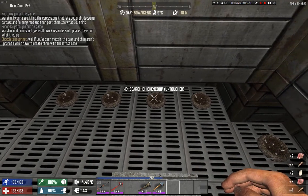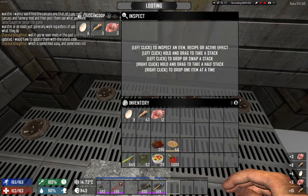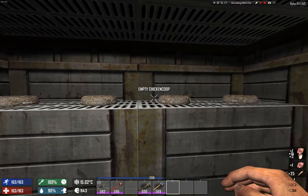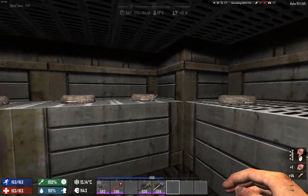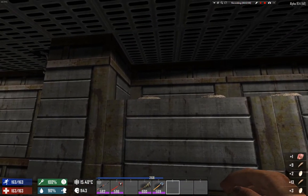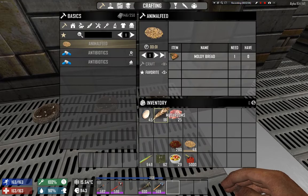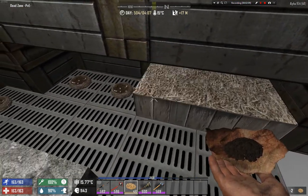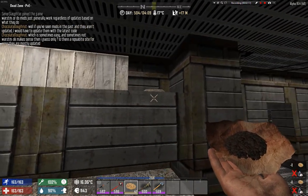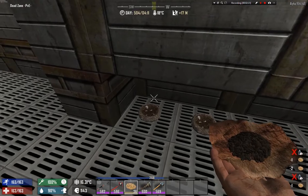Chicken coops will give you meat, eggs, and feathers. Looks like they give more meat than eggs — or maybe it's randomized, like anywhere from 4x to 4 meat. Let's fill them: you just right-click them, and I think you need animal feed in hand. Chocolate a donut — if you are watching this, you know what would be interesting? I don't know if it's possible, but he made those custom items — could you maybe put a chicken there?